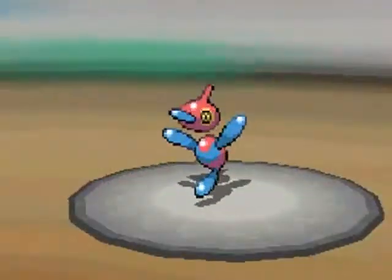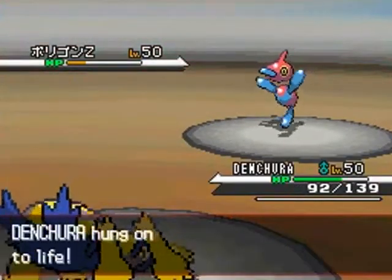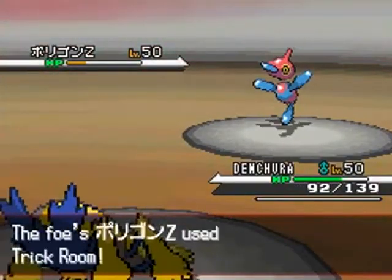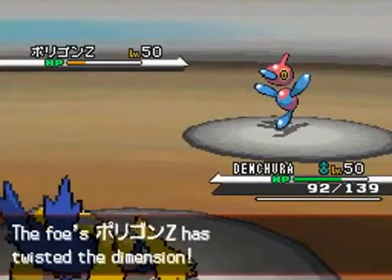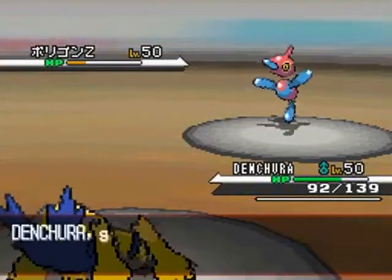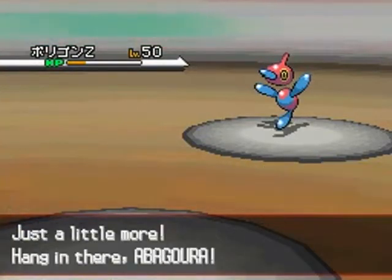I had actually chosen Bug Buzz on the previous turn as well, predicting that he might switch, also knowing that it would KO him, but I'm actually disappointed that didn't do enough damage to KO Porygon Z. I really should have used Thunder there, but anyway I call back Dentura.